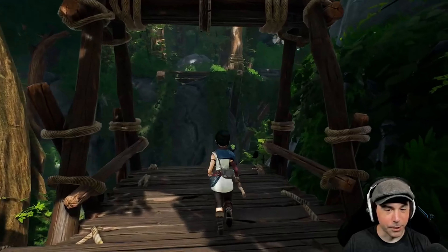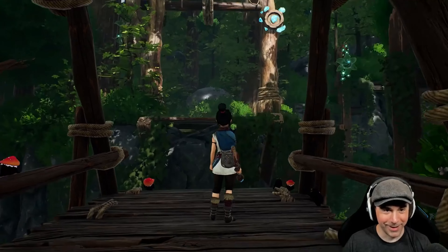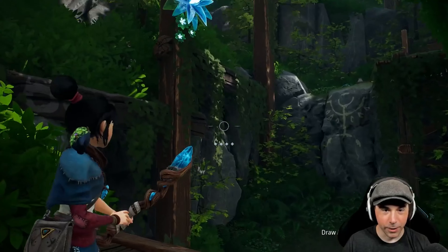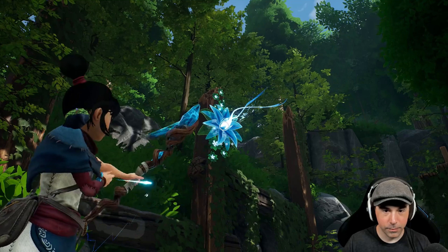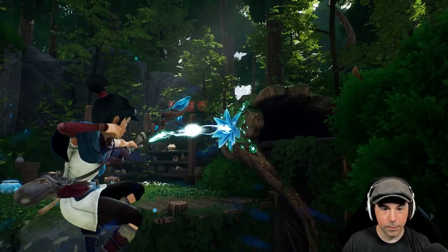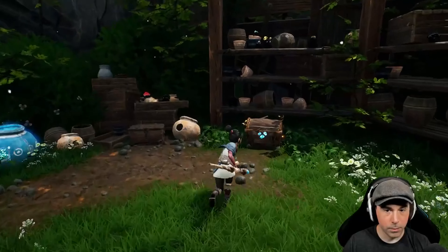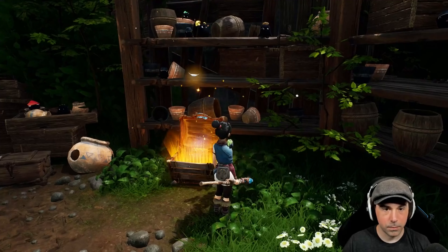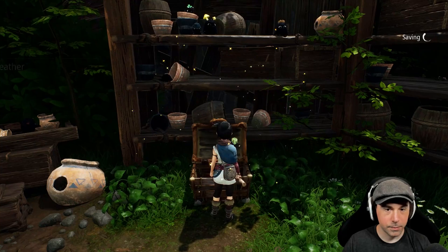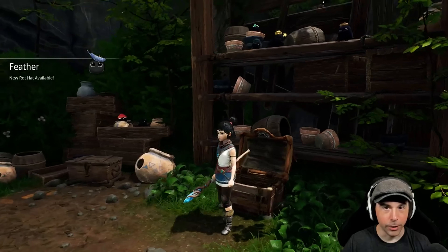I was gonna backtrack to the village but I found something else. Let's do this instead. Time should be slowed when I'm in the air. There we go. What is this? Oh, it's a hat! There are a million hats you can put on them all.